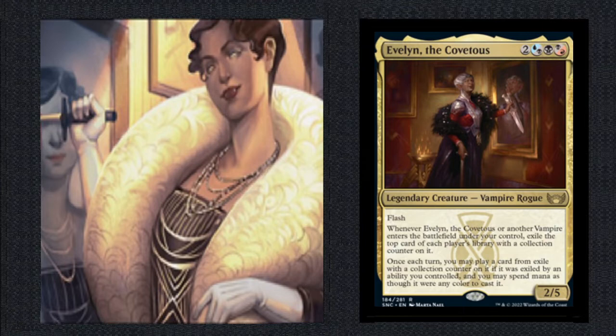Evelyn the Covetous costs 2 generic, a black mana, a choice of black or red mana, and a choice of black or blue mana — for a 2/5 vampire rogue with Flash. Keep the Flash in mind. Whenever this or another vampire enters the battlefield under our control, exile the top card of each player's library with a collection counter on it. Once each turn, we can play a card from exile with a collection counter on it, if it was exiled by an ability we controlled, spending mana as though it were any color. The game plan is to exile cards from our opponents.